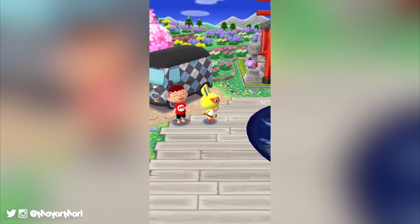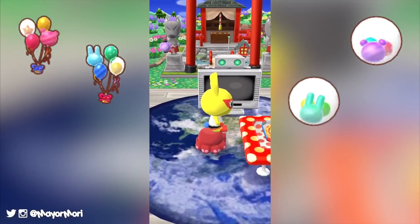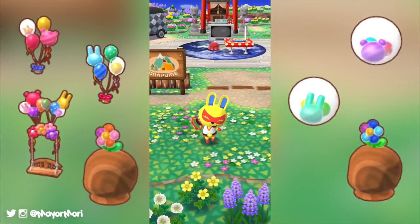Some of the items available during the event include the bear party balloons, the bear balloon cushion, the bunny party balloons, the bunny balloon cushion, the floating balloon swing which looks awesome, the blue balloon art hat, and finally the pink balloon art hat.